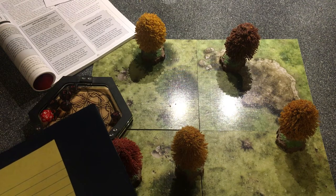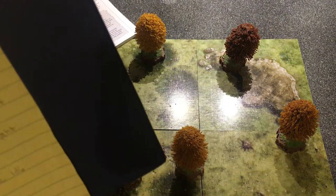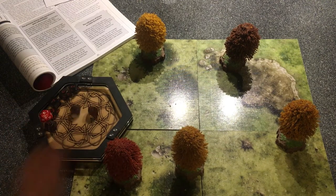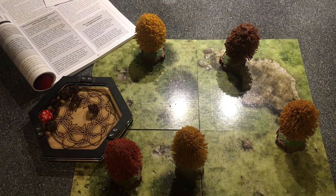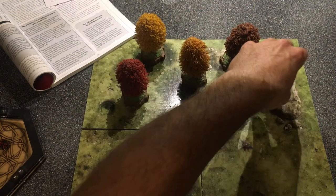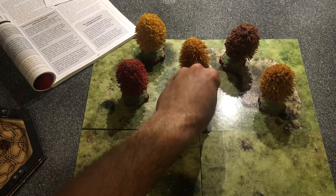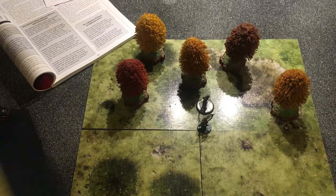One thing I forgot: after four hours of traveling I need to determine the terrain features. Rolling a 1d12 - I got a 5: heavy forest. Now rolling the percentage die for the type of ruins we see for shelter - 15%. He spots something in the heavily wooded area up ahead, and he's going to try to take a closer look.